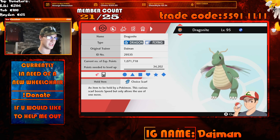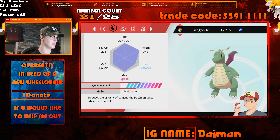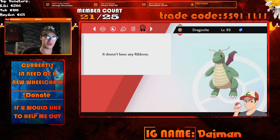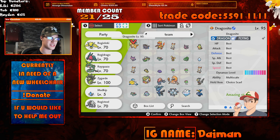You can change the marks if you want. Let's check the moveset first — it's Blizzard, Aqua Tail, Double-Edge, and Detect, exactly as we asked. It doesn't have any ribbons, so it doesn't look suspicious at all. Now let's check the IVs — it's 6x31 as well. Amazing stats! This is basically how you get any shiny you want from a SysBot.